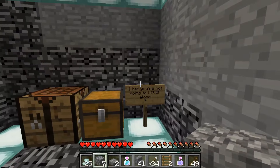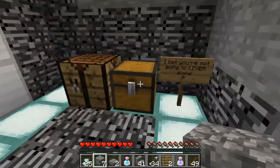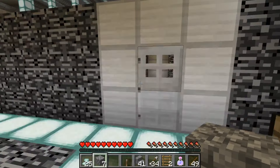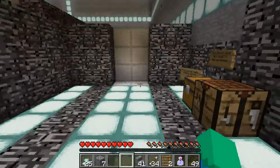I bet you're not going to lever alone. I think I need to make a lever — that's what that sign is, right? I think this is how you do it. There we go, a lever! So we'll put the lever here to activate that door. Perfect.